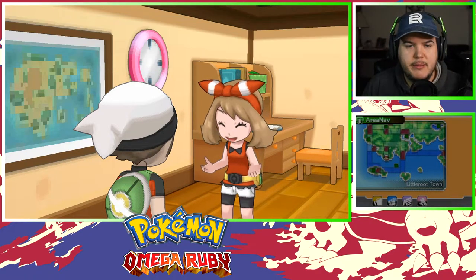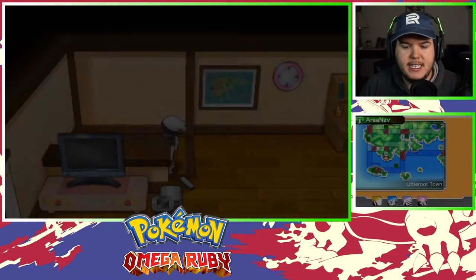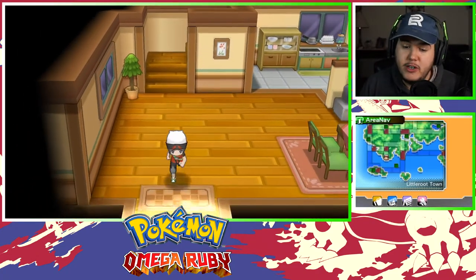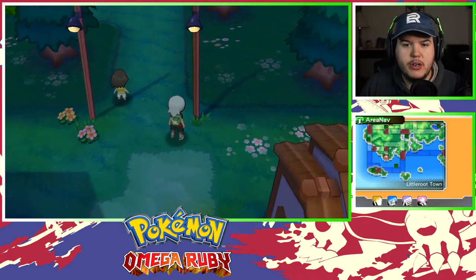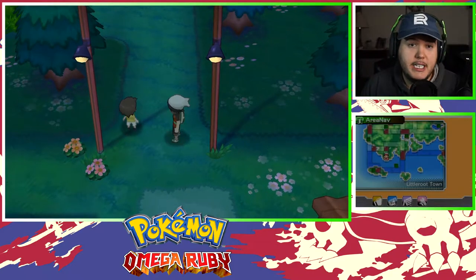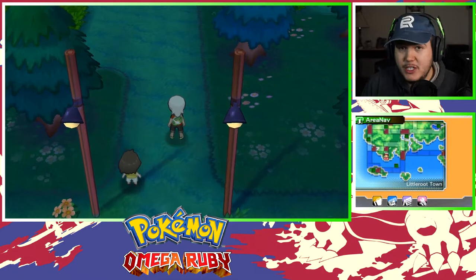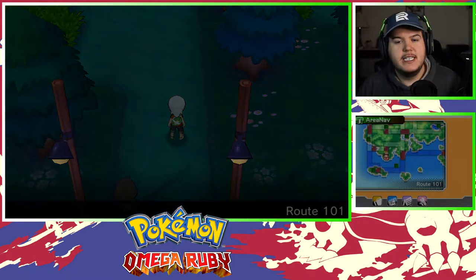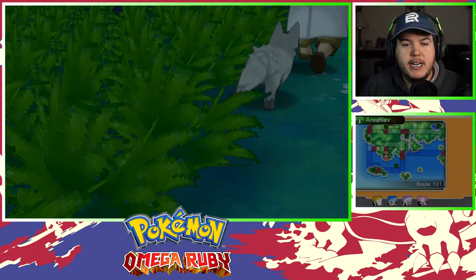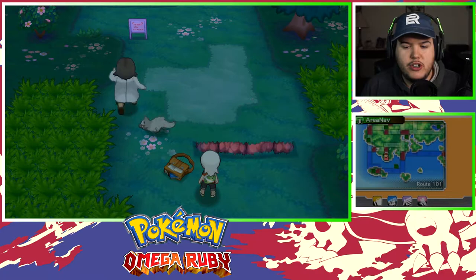The good news about all that failing is that now from the very beginning I have no idea what my starters are going to be, I don't know what the first encounter is going to be, everything should be working — abilities randomized, everything randomized properly. The only thing I could not figure out is having the items on the ground be randomized. I think I got it to work but I'm not 100% sure if it actually saved.